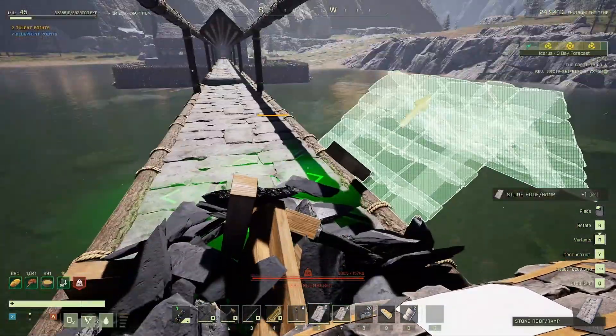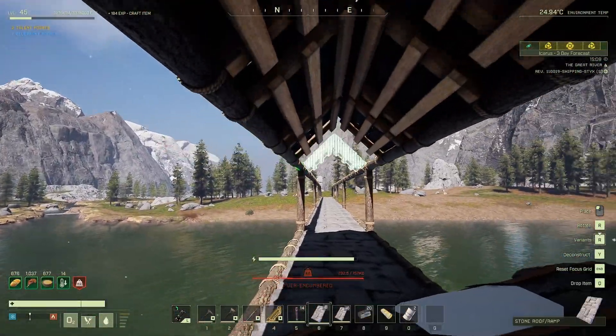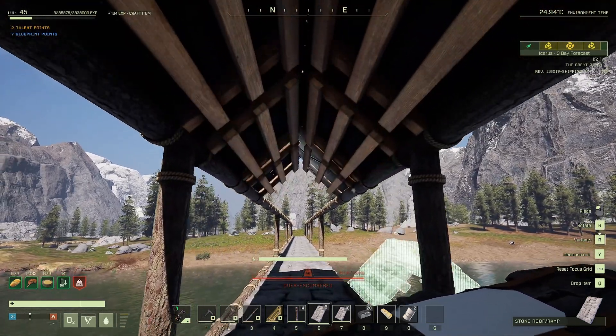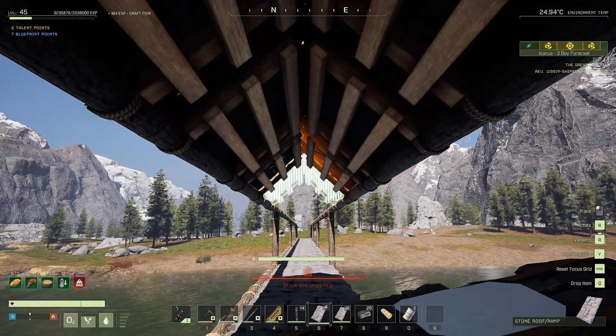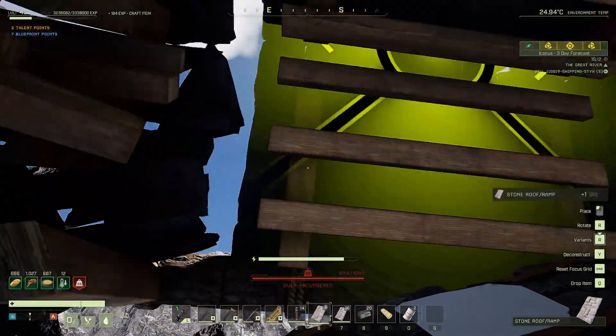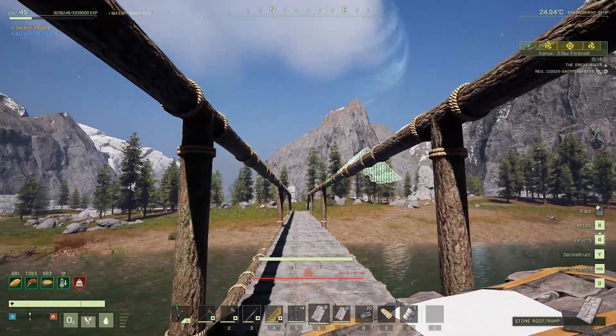I bet you if we threw foundations on this little section under here it'd strengthen that up. I'm gonna try that out. I'm gonna have the same problem here too. We might have to use stone pillars on the super tall spot.